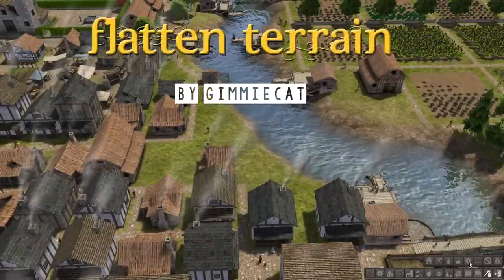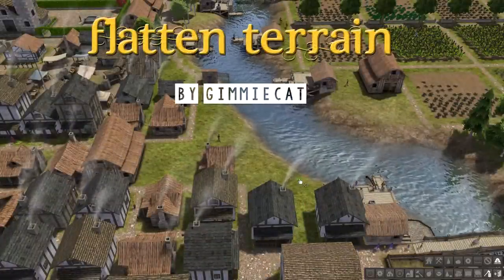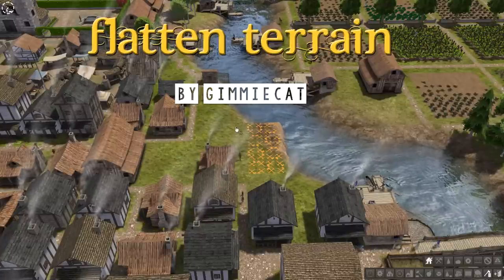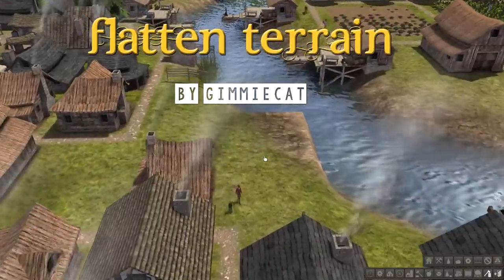The Flatten Terrain tool created by Gimme Cat does exactly what it describes. It allows players to completely flatten mountains or create land out of water, but be careful as there is no way to undo this action.